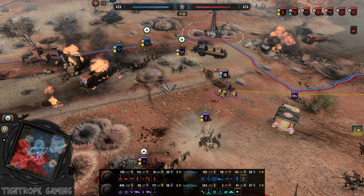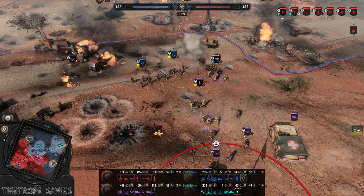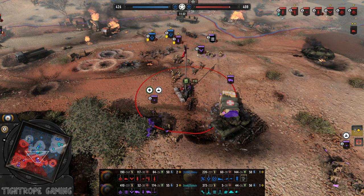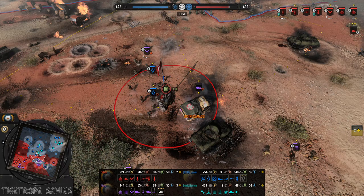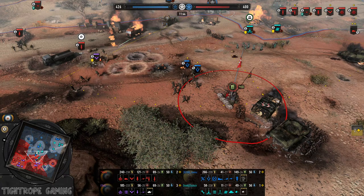It's a flank coming in with the Panzergrenadiers — the poor Panzergrenadiers are going to be absolutely shredding up here. Still Feridji has nothing to stop this, and the AT guns are pushed up. Now the med truck is getting stuck and getting killed. Really bad news there for Feridji.